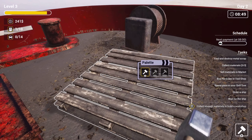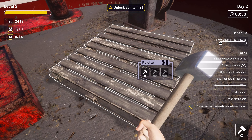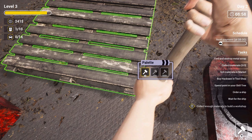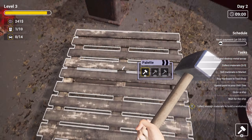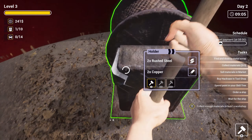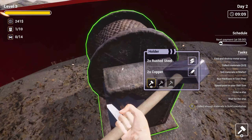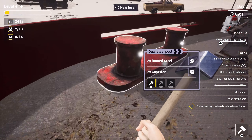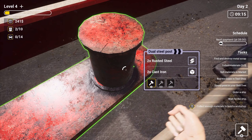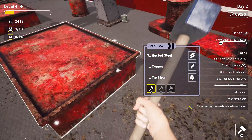I'm just going to hoover things up. Well, these are just pallets — what do you do with these? Collect enough materials to build a workshop. If you're standing right above it — oh, you have to crouch. Alright, I get it. These things — the holder. Where's the weak spots? Just like Hard Space: Shipbreaker, I can see this being quite therapeutic.